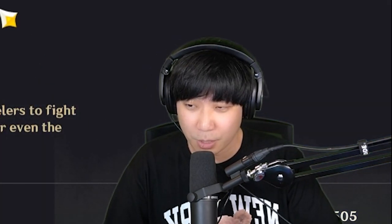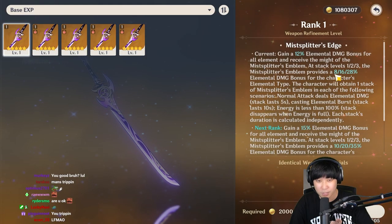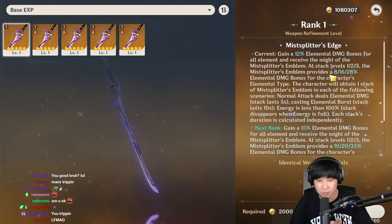We can follow the same procedure and then compare the damage. So the stat scaling goes: 12%, 8%, 16%, 28% to double — okay, check this out.